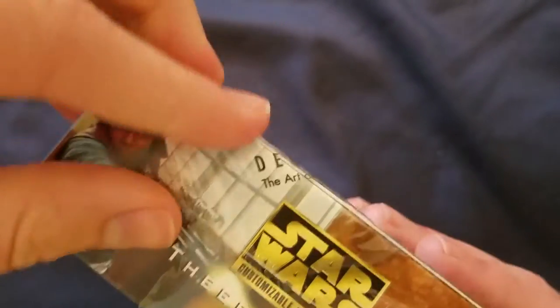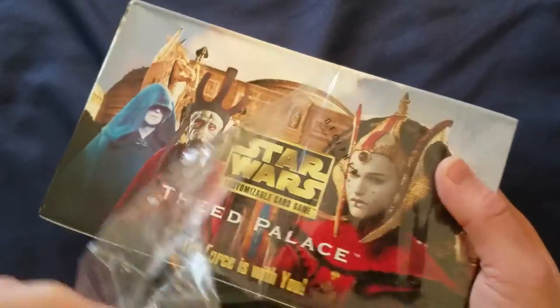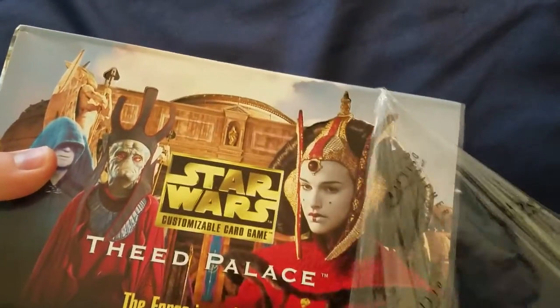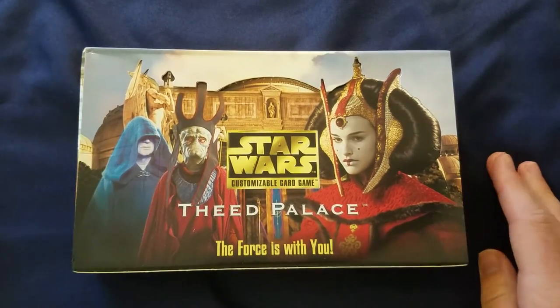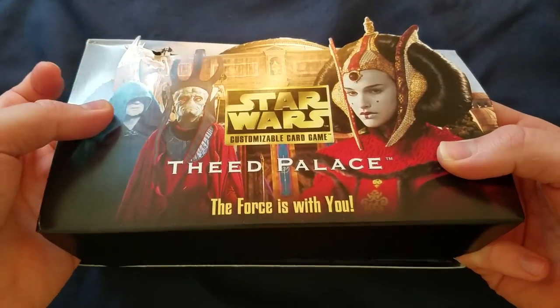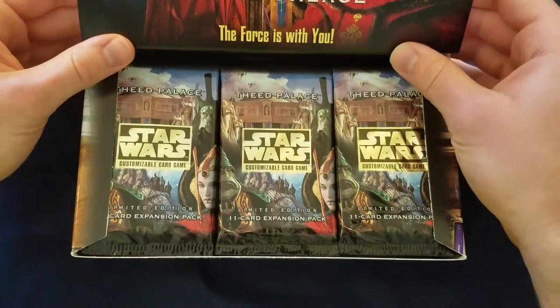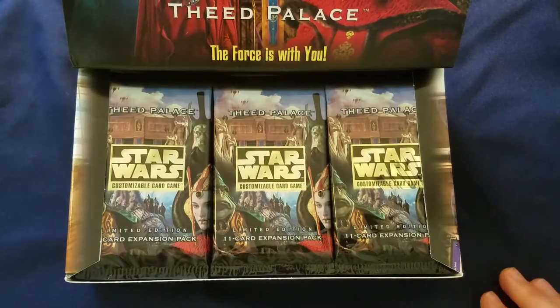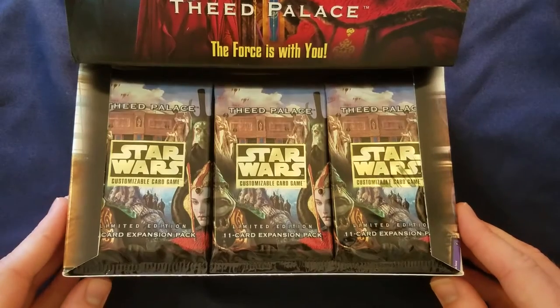A lot of plastic wrap on these. I'm going to go off frame for a bit to make sure I don't damage the box. A lot of the booster boxes, the earlier versions, had rules inserts on top. In the Episode 1 sets, they actually made rules cards that were inserted into the packs — I believe they're basically the same rarity as Uncommons, but I'm not sure about that. There are 30 packs in here.